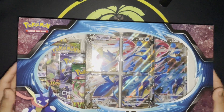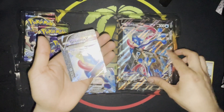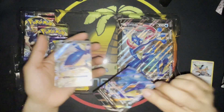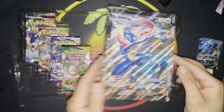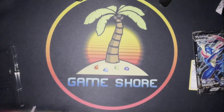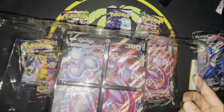All right, we'll start with this one. Here we got — I mean a Greninja — his arm, his left leg and his right leg. Here's the full picture. All right, so we've got the Evolving Skies, Chilling Reign, Vivid Voltage, and Sword and Shield packs. Scalpers.